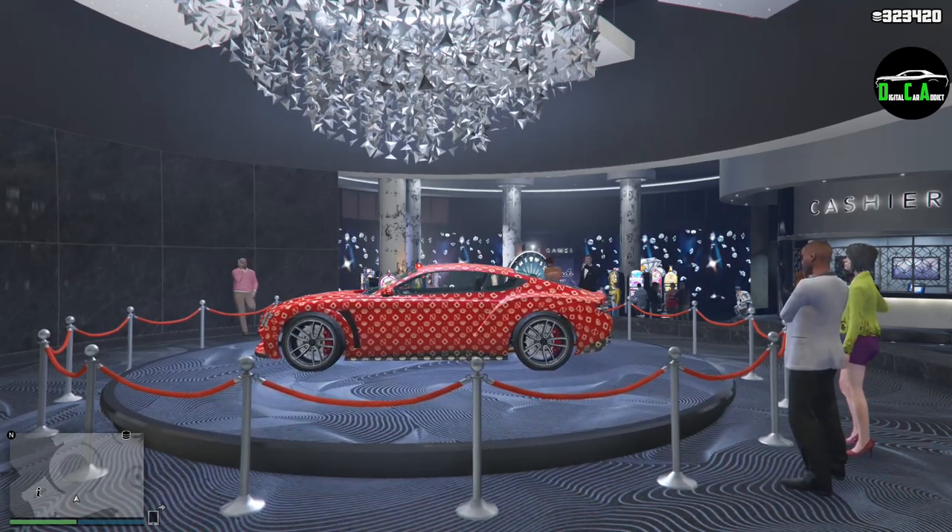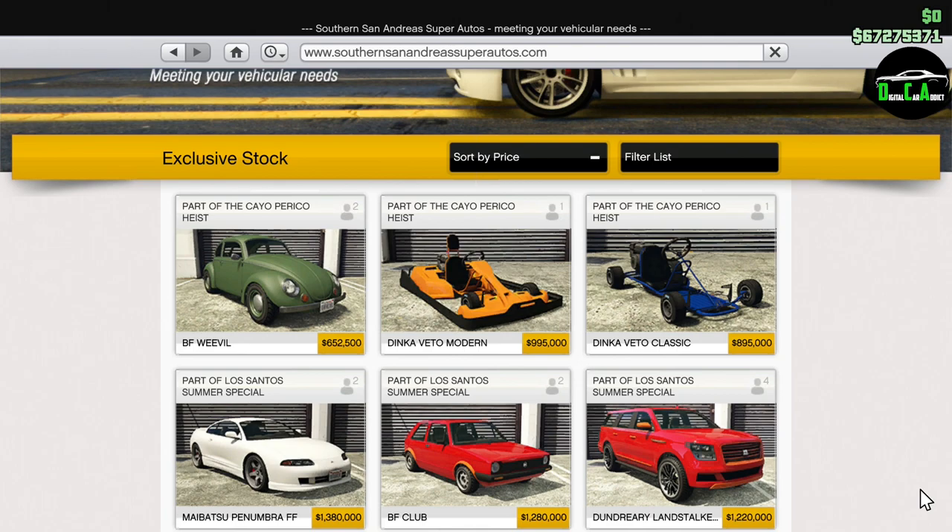In terms of changes for this week, the BF Weevil is now officially available for normal purchase from the CyberSan Andreas website. I'm not sure if the missions will still work to get it for free from English Dave, but I would assume that you can only get the trade price from now on for doing them. There's no new drip feed vehicle today except for the BF Weevil, which we were able to get early from the DJ missions for the past two weeks.